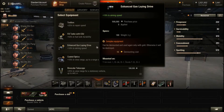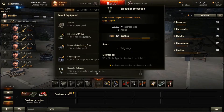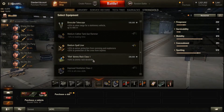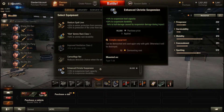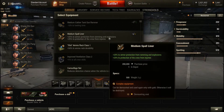For the third equipment slot, the enhanced gun drive gives better aiming time. For view range enhancements, you can go with coated optics or binocular telescope to suit your personal preference. To reduce the vehicle's chance of getting ammo-racked from the front and side, the wet ammo rack class 1 is not a bad idea. The camouflage net, enhanced Christie suspension, and the medium spall liner are not that useful at all.